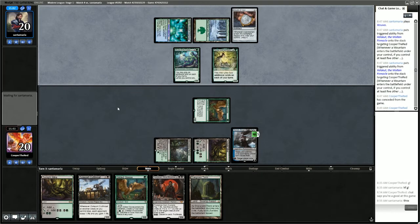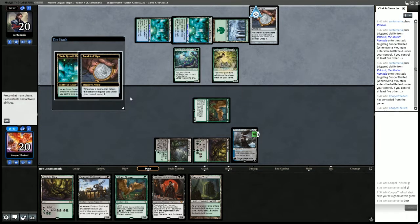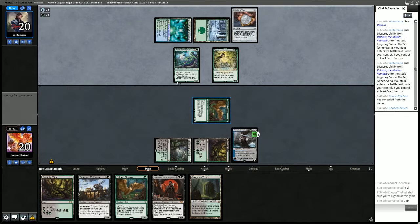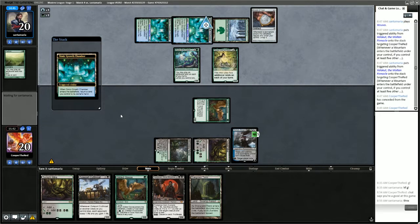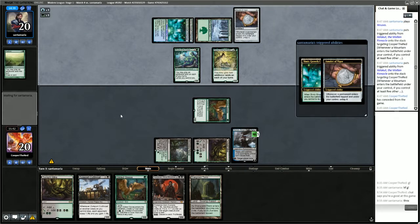Opponent plays Azusa — they're going to be able to play a ton of lands this turn. We can just hit priority — we have no mana, no plays. Damping Sphere off the top would be nice. How many land drops do they get — like 4 a turn?